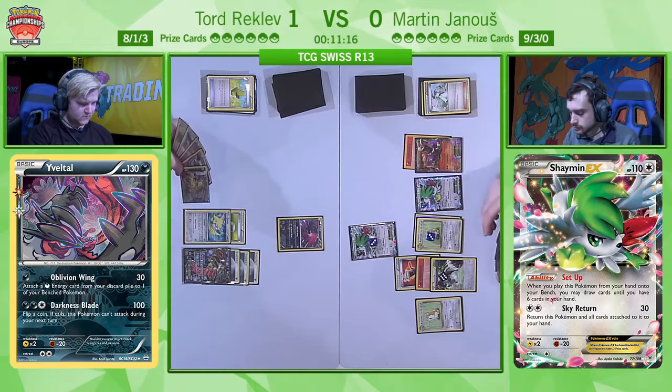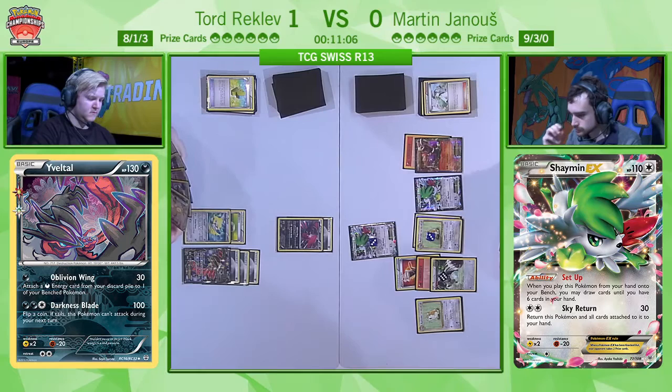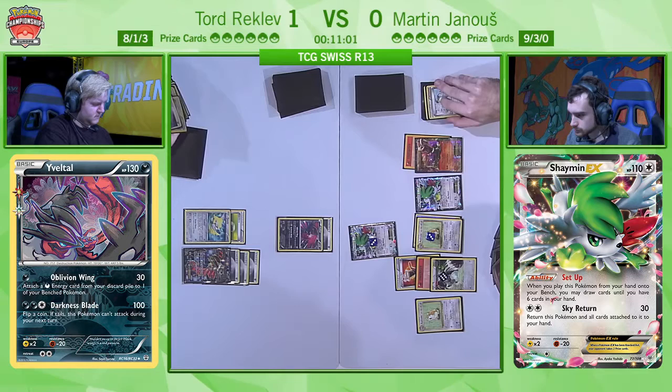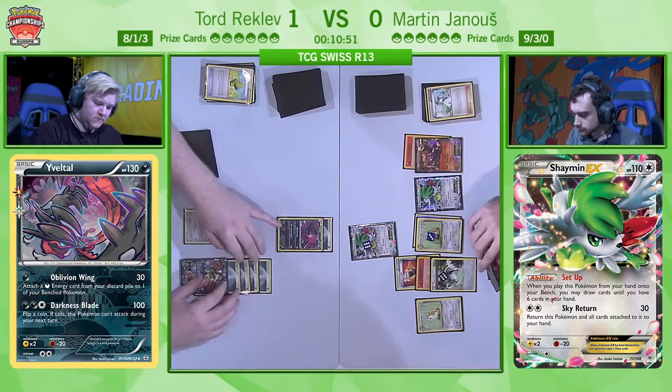Tord is going to debate this Darkness energy — it is eventually going to go on to the active, and we're going to see the Oblivion Wing most likely after a bit of debate. There's nothing wrong with taking your time over decisions — that's a lively pace of play. Tord is one game up, and every little second is an advantage for him right now.